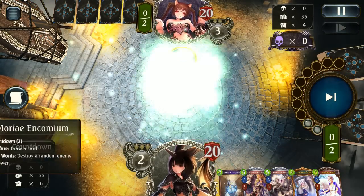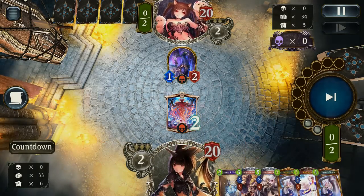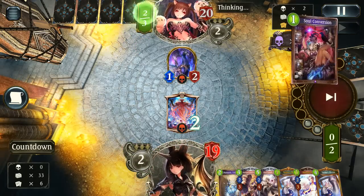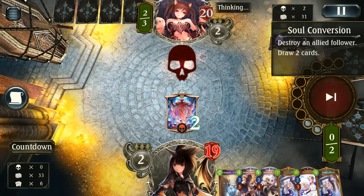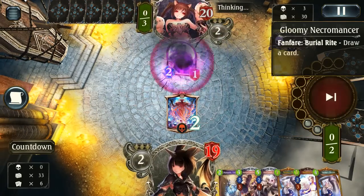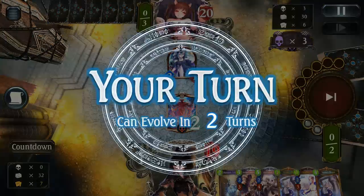Starting off very strong with Ekronium and double Tenko Shrine, so really looking optimistic so far. You do have to take a little bit of damage to get into this, especially from turns one through four. Once you eclipse turn four, you can really start dealing with your opponent's cards extremely effectively.